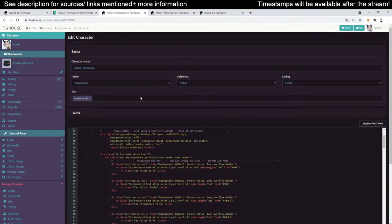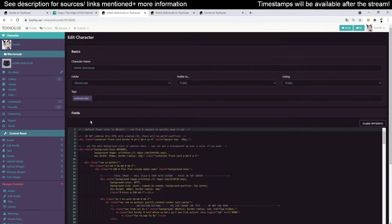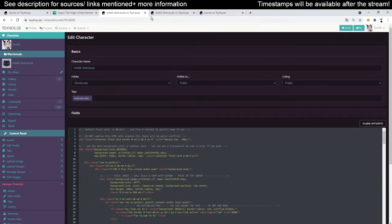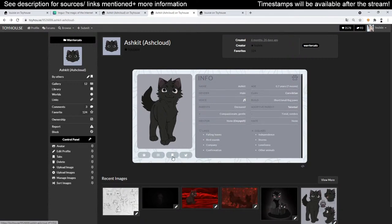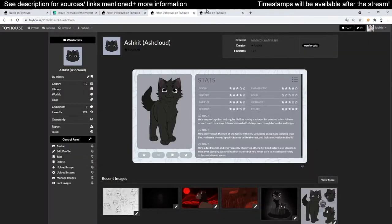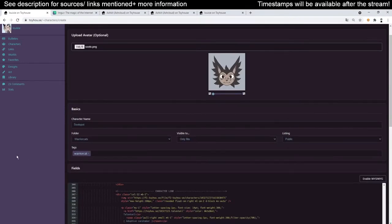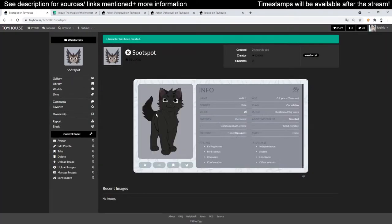I'll use Ash Kid's code — I have it here, in this field. I'll Ctrl+A and Ctrl+C so I've copied that. Because I'm lazy right now, I'll just keep the color palette and show quickly how you can change it. Here we have him — they have pretty much the same blue colors, so I'll keep it for now. I'll copy-paste it. So if I now create the character, he is private, so no one will be able to see him.